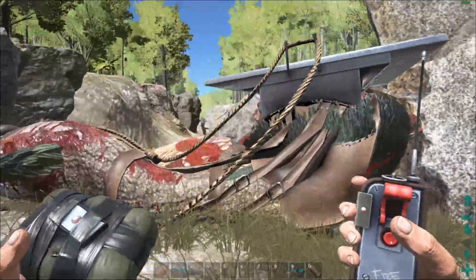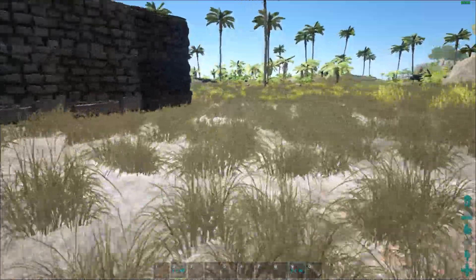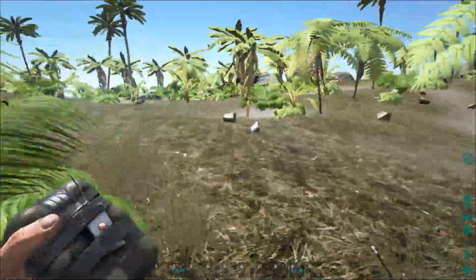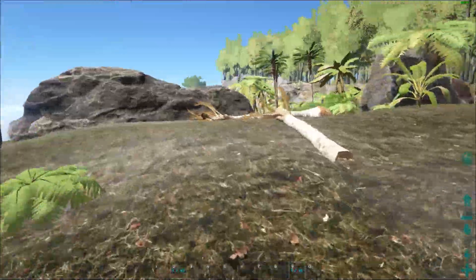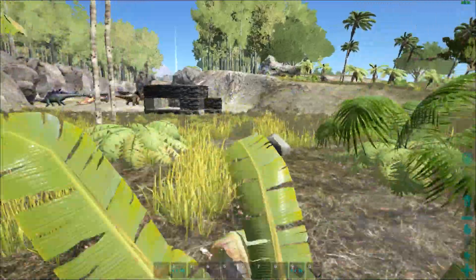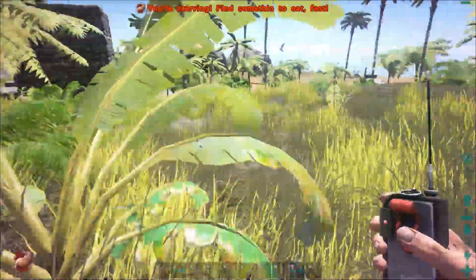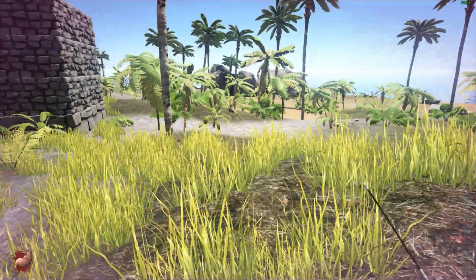You could really mess up someone's day using Dimorphodons. You could also use monkeys — monkeys are crazy. A lot of Plant X turrets are standing on towers, and that's not always a good idea because monkeys will run right under those towers before those things even hit them, especially if you have enough monkeys. They're easy to tame as well if you have Dodo kibble — the implications are great.